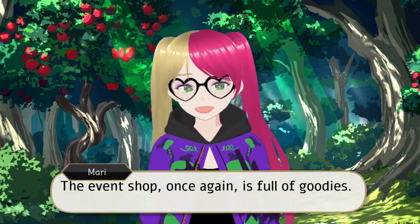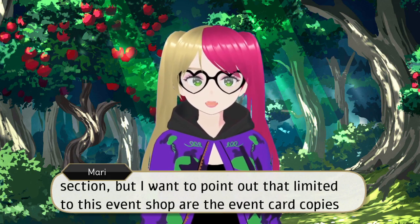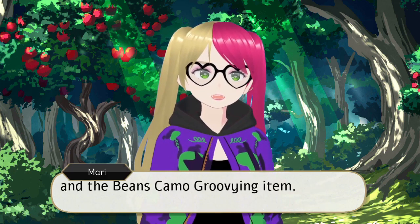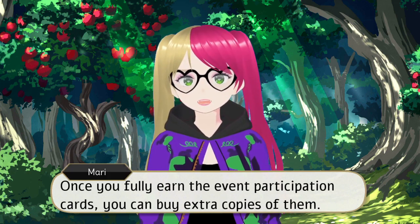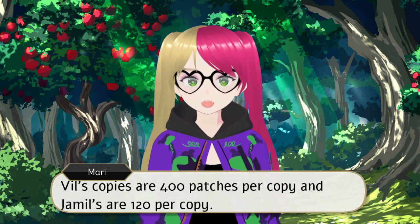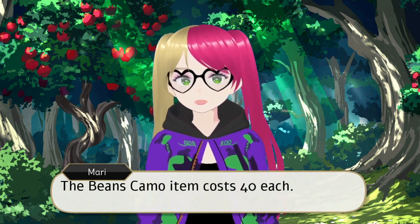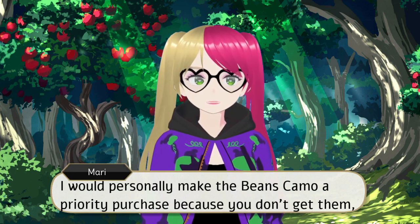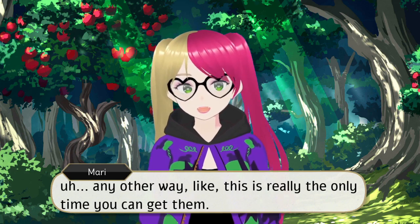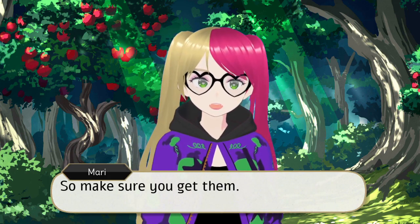The event shop, once again, is full of goodies. You can view the full list on the Twist wiki, which I'll link below in my sources section, but I want to point out that limited to this event shop are the event card copies and the Beans Camo groovying item. Once you fully earn the event participation cards, you can buy extra copies of them. Vil's copies are 400 patches per copy and Jameel's are 120 per copy. The Beans Camo item costs 40 each. I would personally make the Beans Camo a priority purchase because you don't get them any other way — this is really the only time you can get them, so unless there's a rerun, you will never be able to groovy these cards. Make sure you get them.